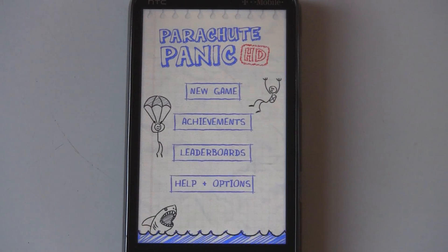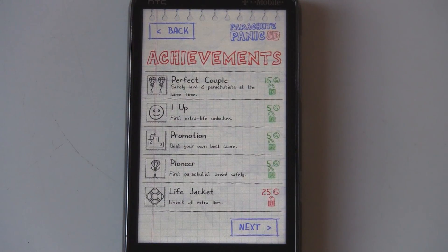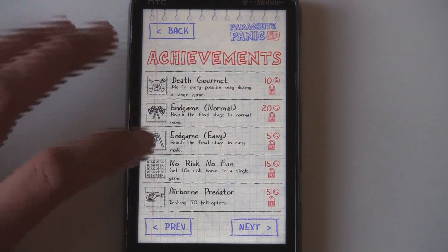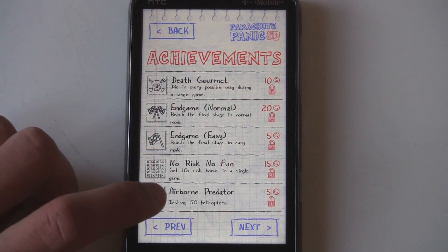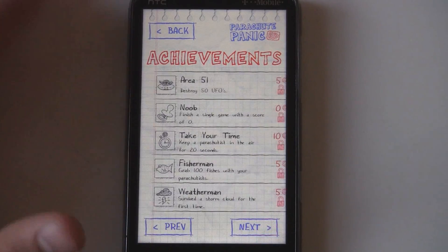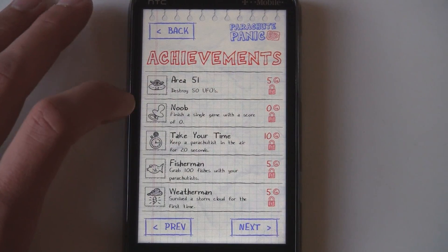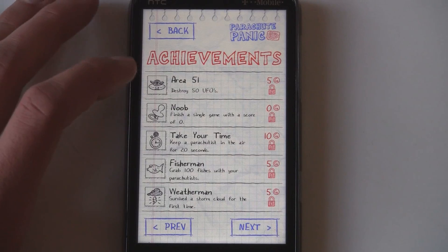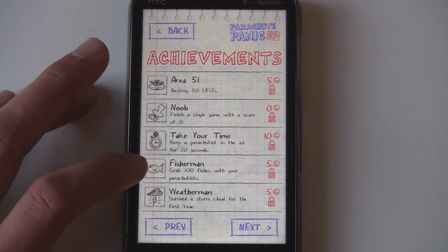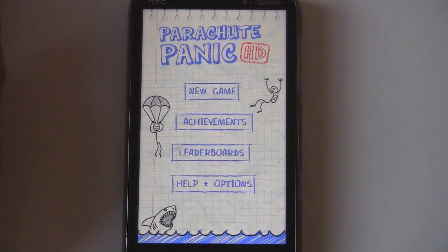In the main menu you can look at your achievements, which add some nice replayability. Like there's some achievements for destroying 50 helicopters, dying in every way possible in a single game, getting 20 taps on the little Doodle Jump guy, finishing with a score of zero — and you get zero game points for that, which is funny — and grabbing 100 fish with your parachutes.